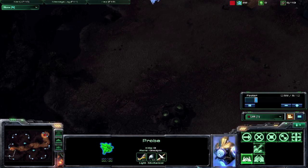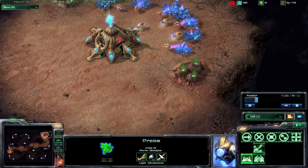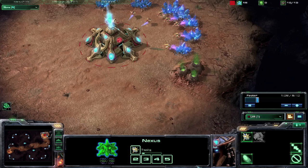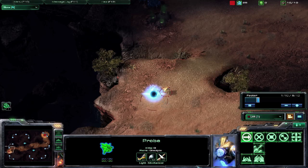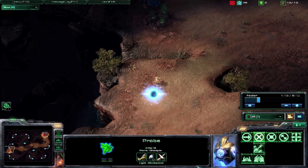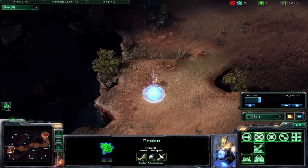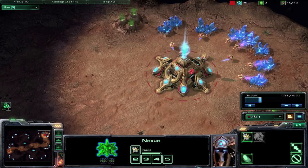The first thing you are going to want to build is a pylon in their base. Right after you start building the pylon, build your last probe if you haven't already so as to reach 10 supply. You have to make sure to build your pylon far enough away like I did here, or else when you build your forge the computer will send their SCVs to destroy your forge or pylon before you finish.